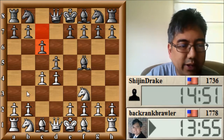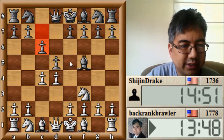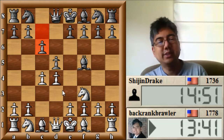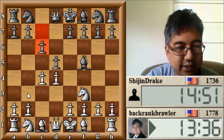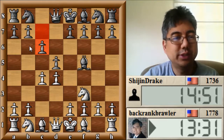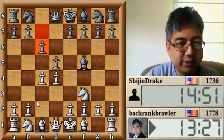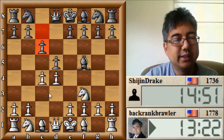Here a couple of ideas: queen to b3 right away is a thought, also knight to e5 is sometimes played with queen to b3 to follow, and sometimes I take on d5 - so I just have to decide how I want to do that. Sometimes when queen to b3 comes out, queen to b6 will come out and then you have to decide whether you want to exchange queens on b3 or on b6, and there are pros and cons to that. We'll talk about that when the time comes.